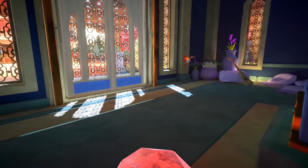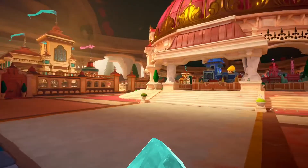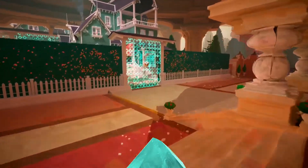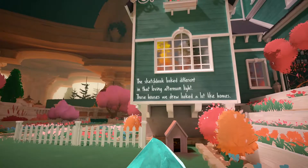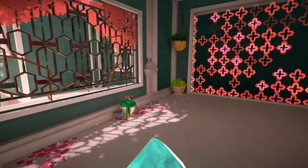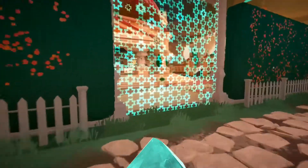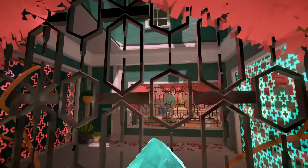Looks like there's some switch there. Shame it's not a Nintendo Switch — I'd love to have one of those. Let me get this. Where do we go from here? Green house thing over there. 'The sketchbook looked different in that loving afternoon light. Those houses we drew looked a lot like homes.' Isn't that sweet? I need to get the pink one. These look the right size for this green gem. If it's smaller, so I'm going to make our green gem miniaturised.